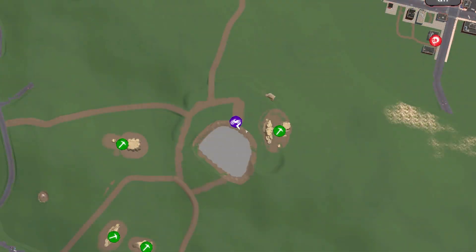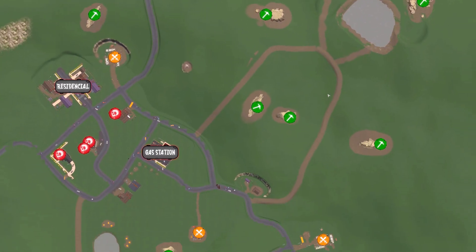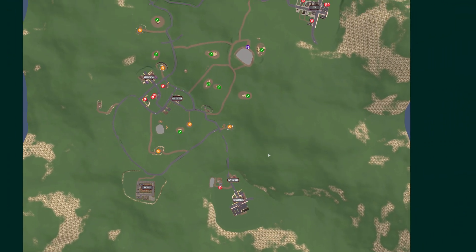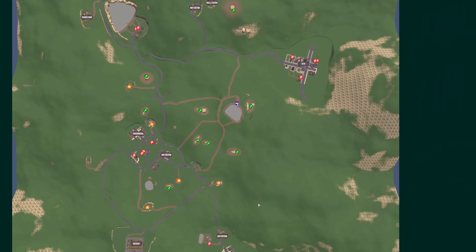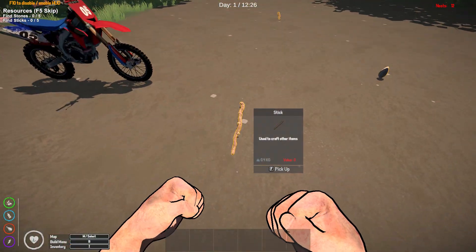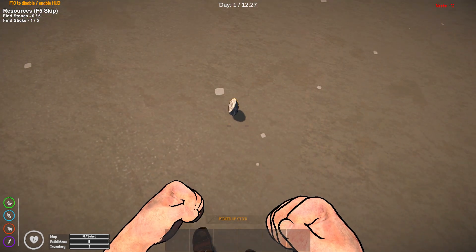You can pull up the map here and we are located right here. There's a city close by and a gas station. I pulled back a little bit so you can kind of see the extent of the map. We're going to try to do as much as we can initially. You hit F to pick up materials.